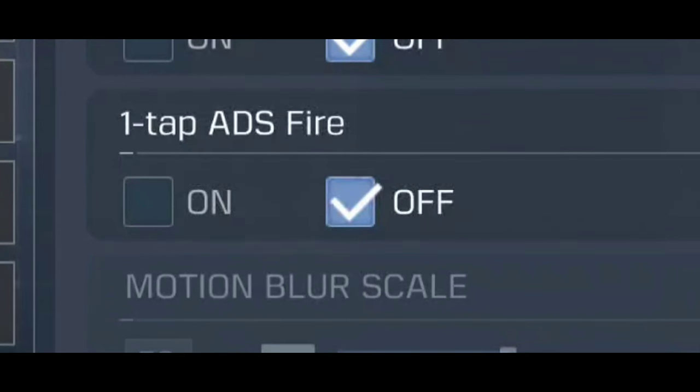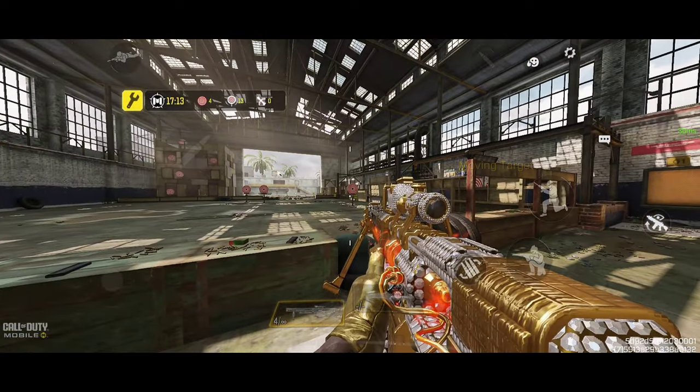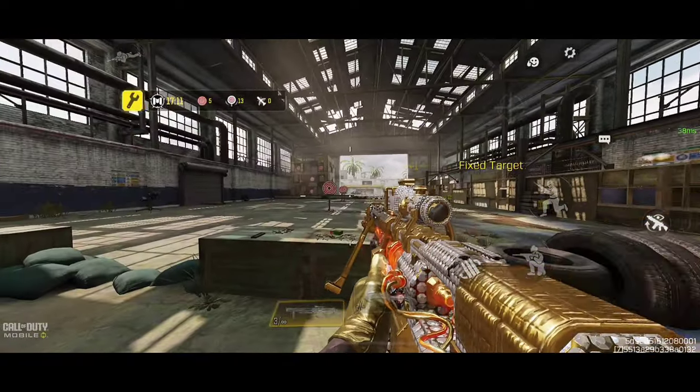The next tip is to activate the one-tap ADS fire option to fire faster than normal. This will make blank scope and quick scoping easier.